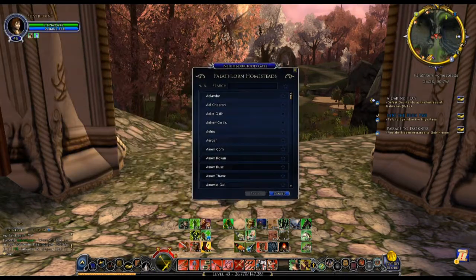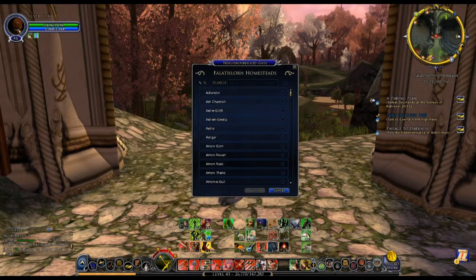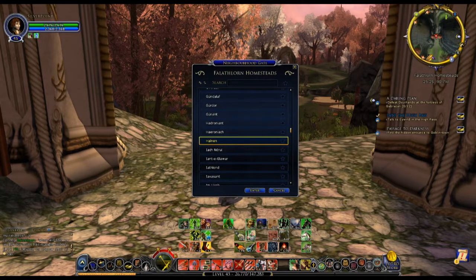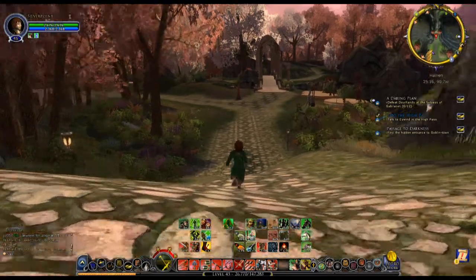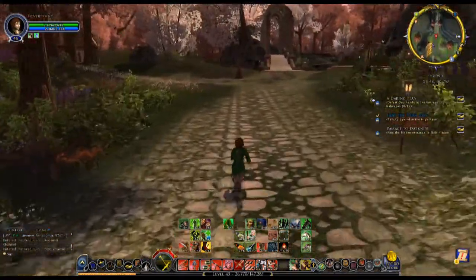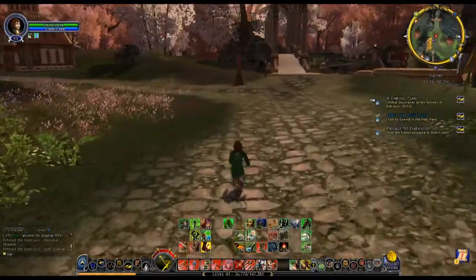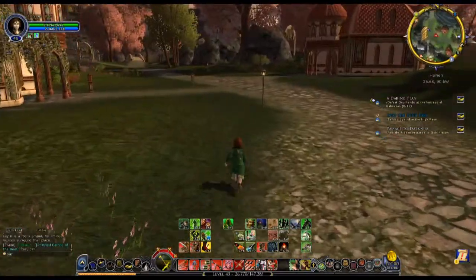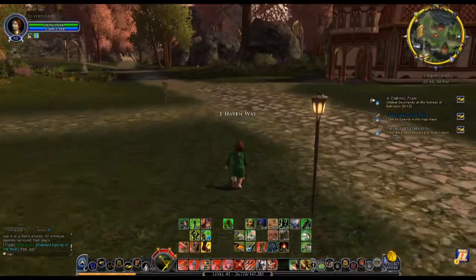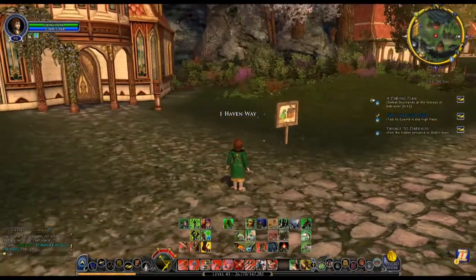The first step is to pick a neighborhood. Every neighborhood has the same setup of houses and the same number of houses, so it's kind of like just pick one and see what's there. There are only a certain number of small homesteads, deluxe homesteads, and kinship houses, and you're not really going to know what's available until you get in there. What we're looking for is things that have signs like this — one Haven Way is available.